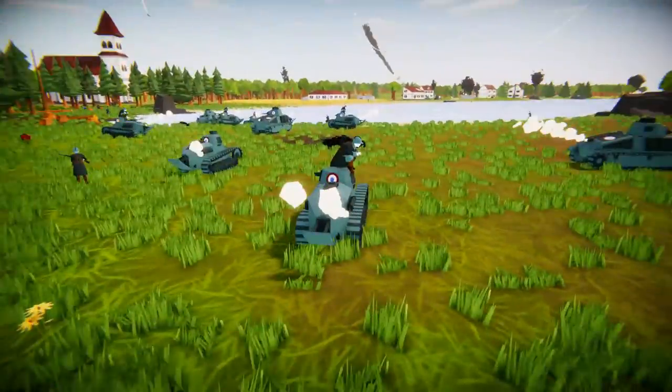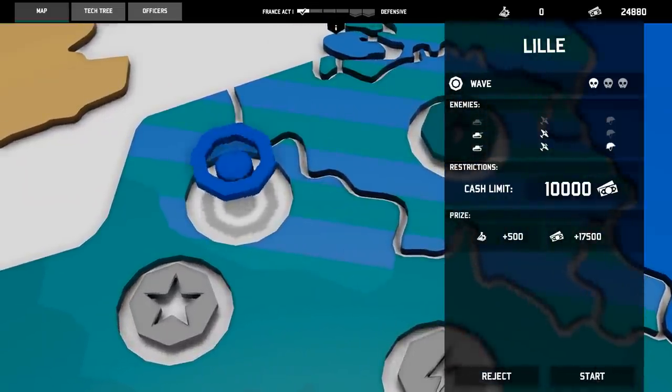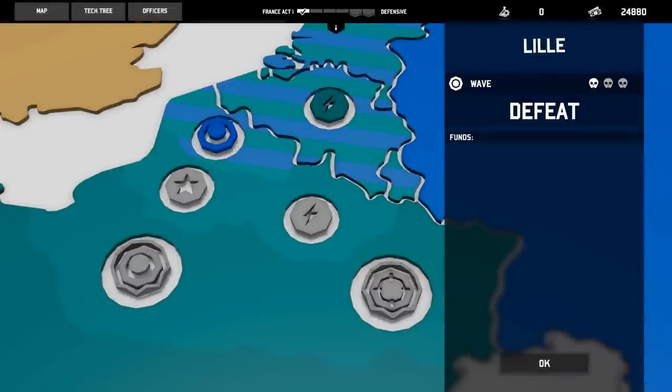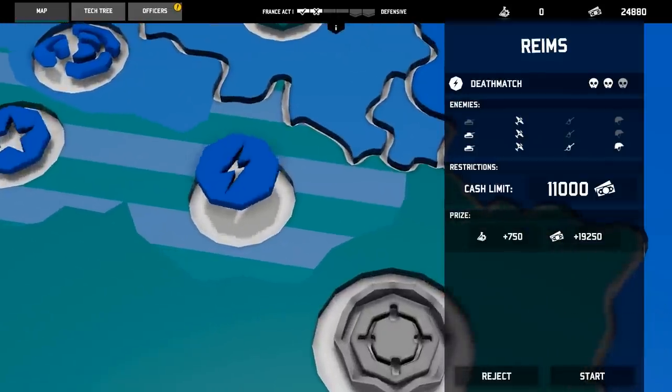Alright guys, so apparently there's just something in this mission that crashes the game. I don't know what it is, but we're gonna reject the mission. Yeah, that's fine — we'll lose the battle. The Battle of Lille, we lost. We're gonna move our defensive line back, and hopefully these battles don't result in crashes. I don't know why that one does. It sucks, man.